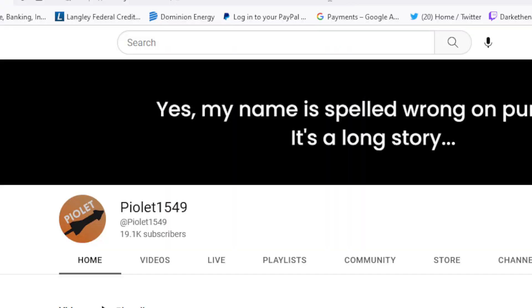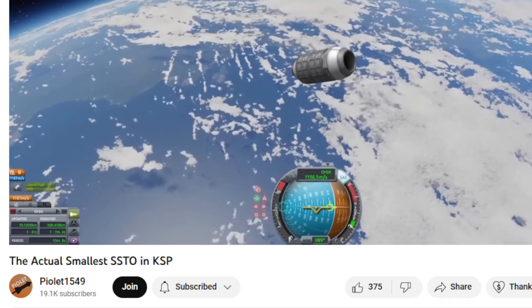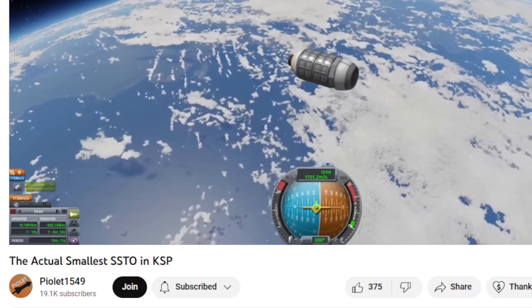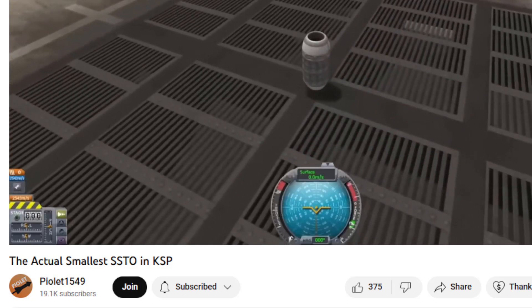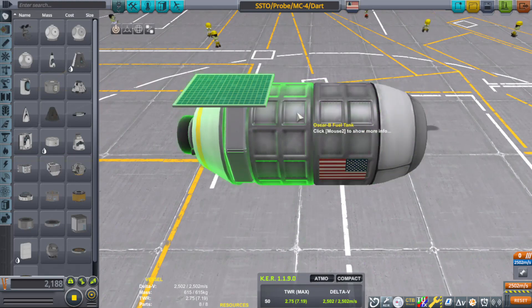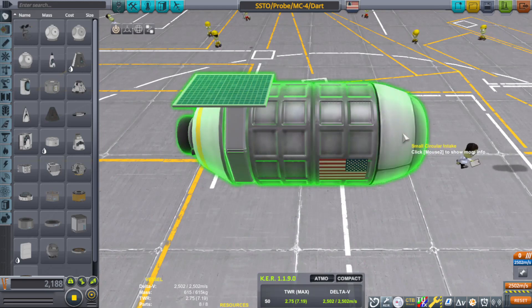I found that Pilot had come out with a video of the smallest, lightest SSTO ever. If you don't know who he is, go ahead to his channel and give him some love. But apparently he made an SSTO that was 610kg, compared to the one that I came out with, which was 615kg. When I built the SSTO, I had an understanding that there were certain rules I had to follow, such as the ability to generate electricity, no loopholes, no workarounds — straight up stock SSTO. That was the rule.